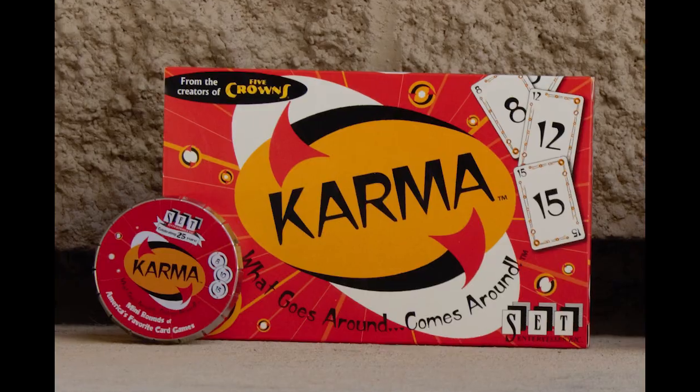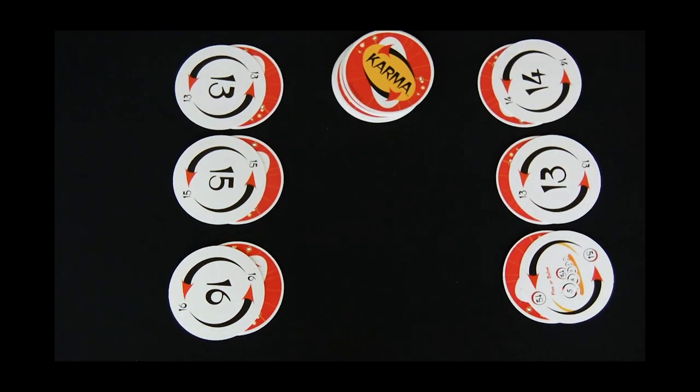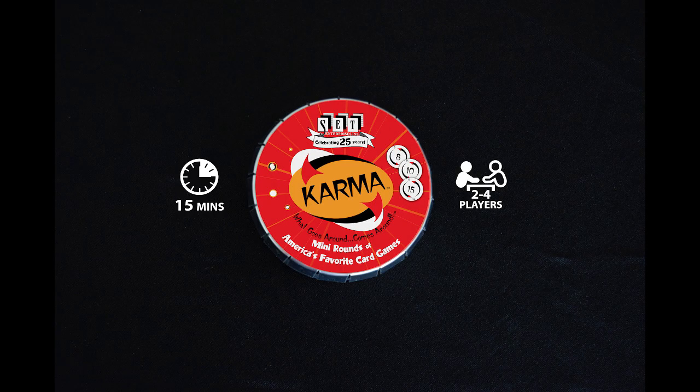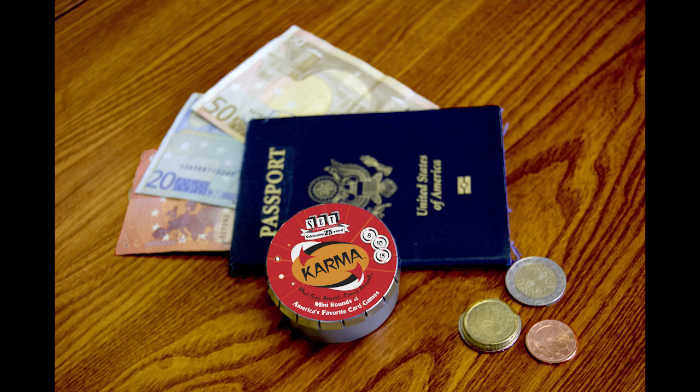And don't forget, Karma now comes in a mini! Karma Mini Round has the same rules, but instead of triples clearing the discard pile, doubles will clear the pile, since there's only two of every card. This makes Karma Mini Round even faster for smaller groups, and it can easily fit in your pocket or purse so you can take it with you no matter where life takes you.